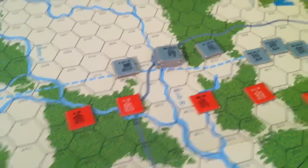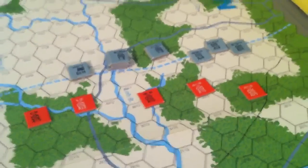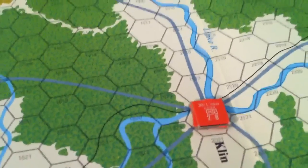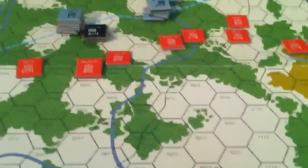Over here, there was no action in the first turn and no support points allocated, so these guys merely just moved up. The Soviets took the opportunity there to siphon off a piece or two and move them in preparation for the next line of defense, or to support these attacks here.